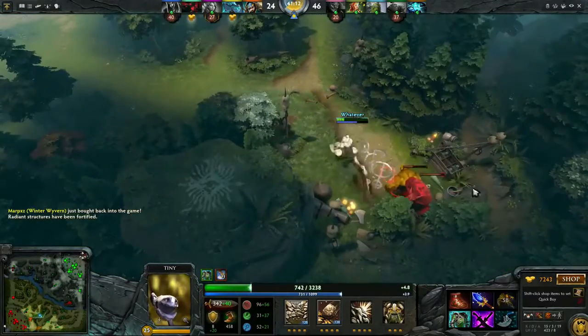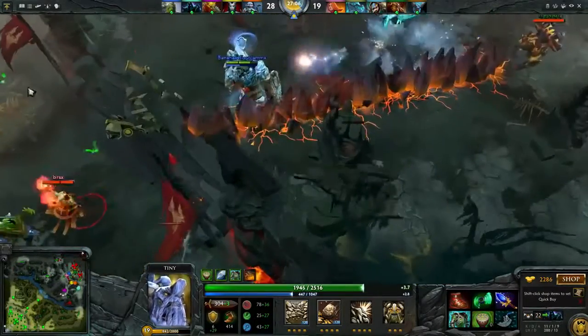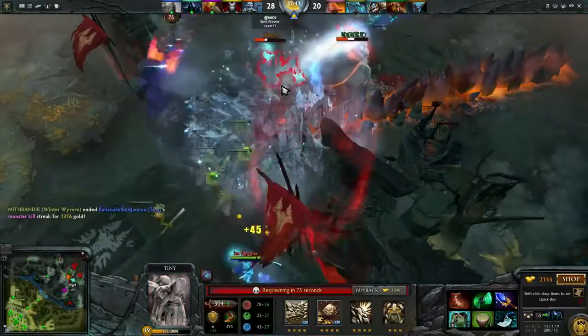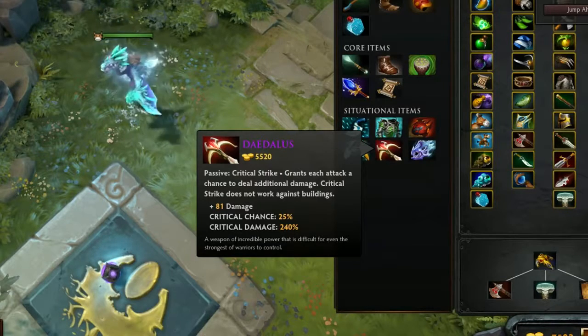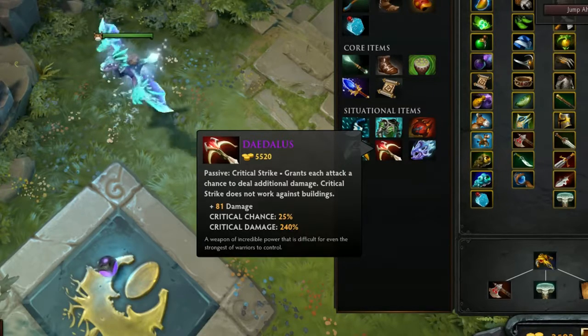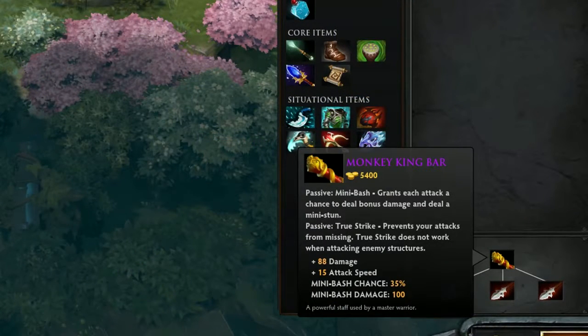You know you need BKB if you think: if I Blink in and stun somebody and get disabled once, am I going to get blown up from full to zero? With lineups like Earthshakers, Linas, and Queen of Pains, that's a pretty common thing. The major damage item for the hero is Daedalus — it synergizes with his ult, giving him base damage. If you get a Daedalus, you'll crit for like a thousand with just that as a damage item. Satanic can be pretty good in the super late game once he has his damage up. MKB is technically better than Daedalus if they have a lot of evasion — Solar Crests, Butterflies — since the hero relies on right-clicking heavily.